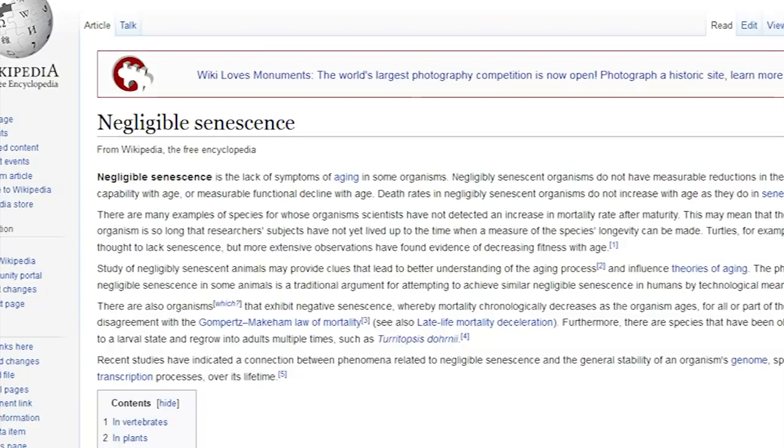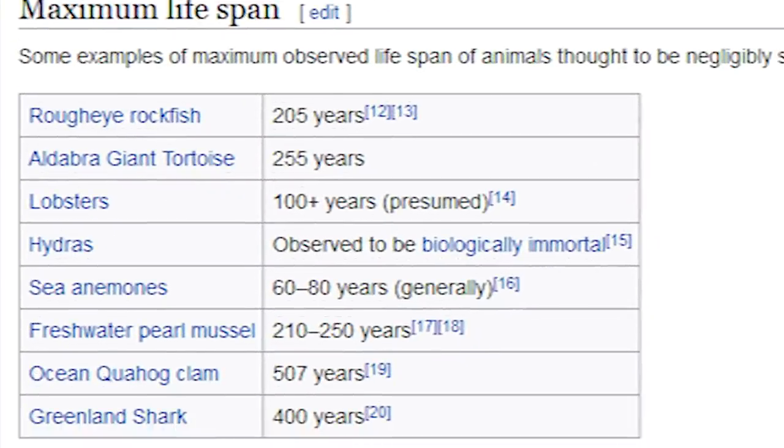They can sustain themselves just fine by scavenging scraps safely near cover. Some crustaceans have also unlocked the trait Negligible Senescence, which means they have no limit to their total game time for a playthrough, assuming they don't die in combat.